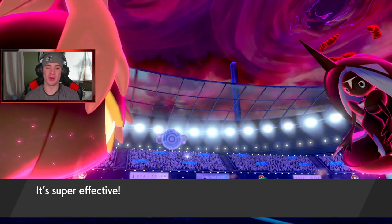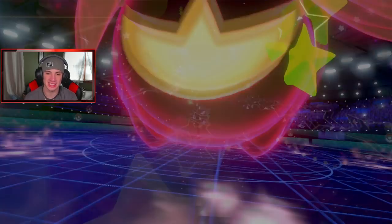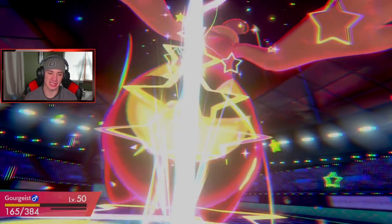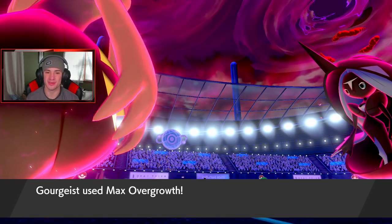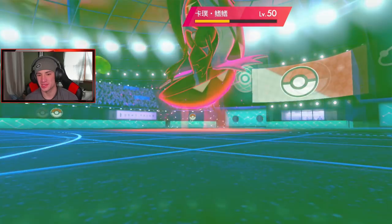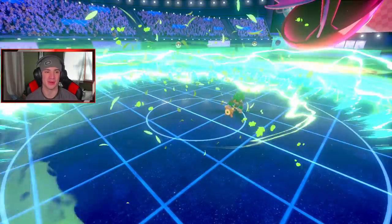He goes for Starfall — eat it up! Gourgeist going for Overgrowth — we get the KO! Gourgeist hits pretty hard. They're gonna change my terrain back — I want this one. Now the thing is we need somebody to miss. We need Urshifu to miss — he's gonna dump on me, not playing around.